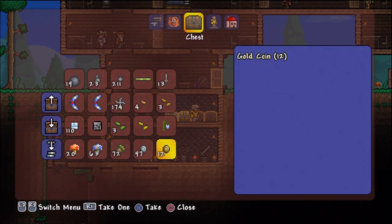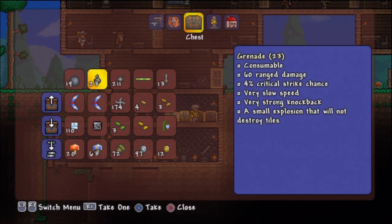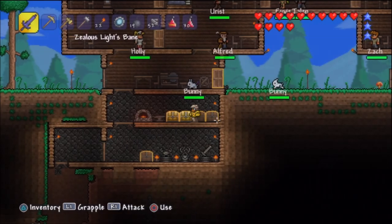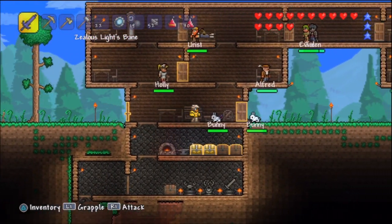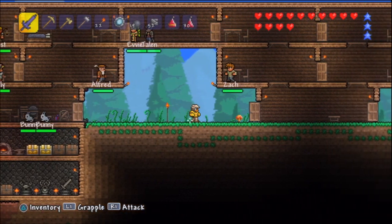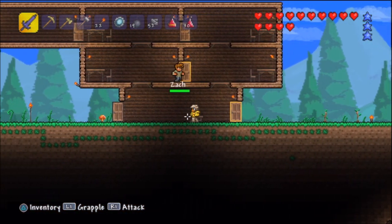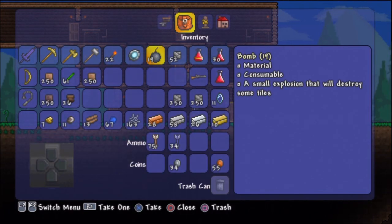Look at our gold — we have 12 gold! We're building up gold to buy the Mini Shark, by the way, because that thing is quite awesome. I have 12 gold and I'm trying to save up 35 to get the Mini Shark because that is very powerful. Since we don't have the harpoon, let me go craft some cloth.